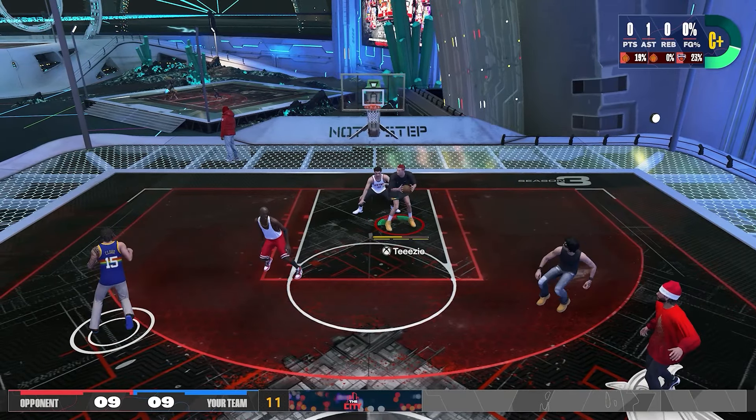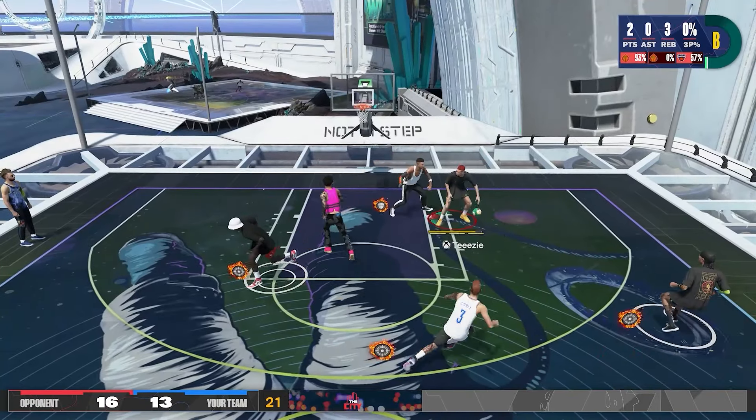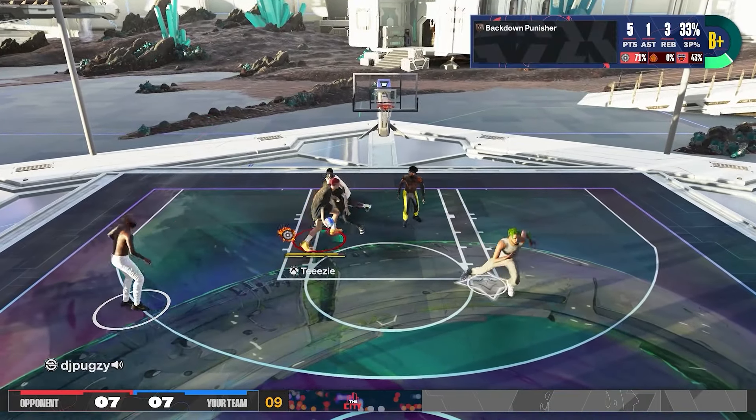For the badges, the two main ones are Rise Up and Fast Twitch. Secondary badges are Drop Stepper and Back Down Punisher. In terms of stats, the main one is your standing dunk rating, and the secondary stats are your strength and your post control ratings, and of course your height.